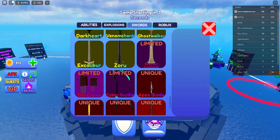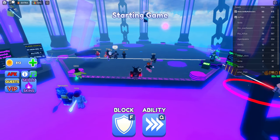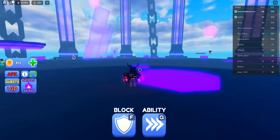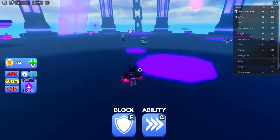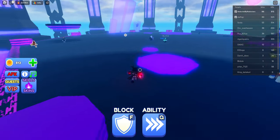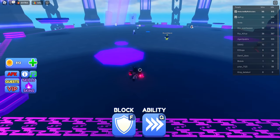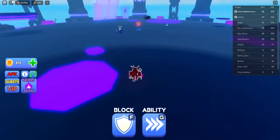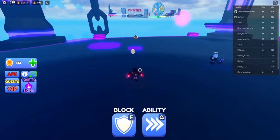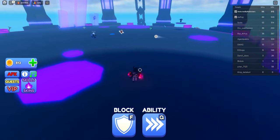I'm just going to use no abilities whatsoever — I'll give myself the dash because every beginner will have the dash. We're going to talk about these abilities in just a second. I'm going to quickly show you how I play the game. The field of view is actually quite important — it's important to see if somebody is behind you, because if somebody is behind you they can easily snipe you, so we have to be really careful of that.